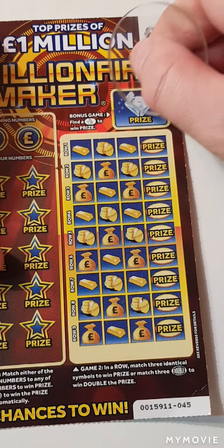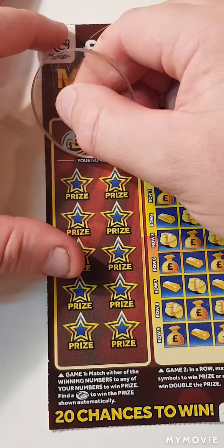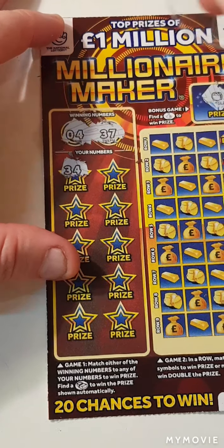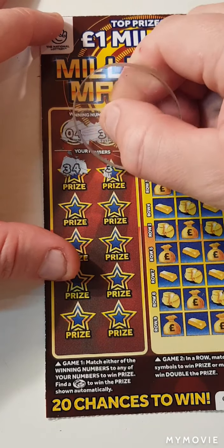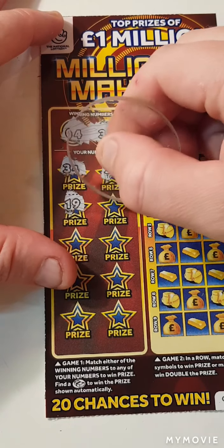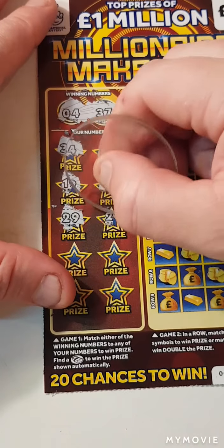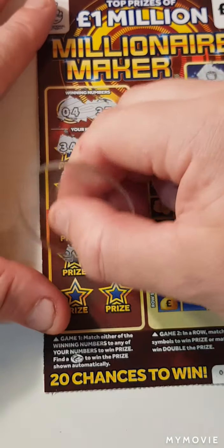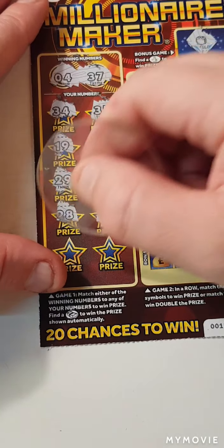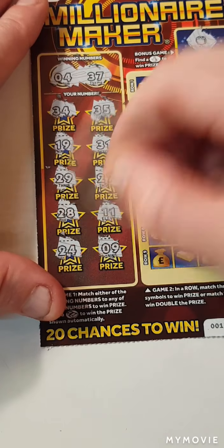Better still, let's see if we can go back to back. So nothing there. We are looking for four and thirty seven. So we have thirty four. Thirty five. Nineteen. Thirty one. Twenty nine. Twenty nine, twenty seven. Twenty eight. Eleven. Twenty four and nine.